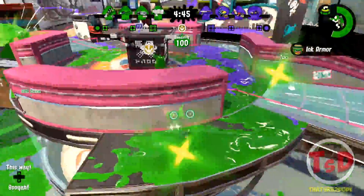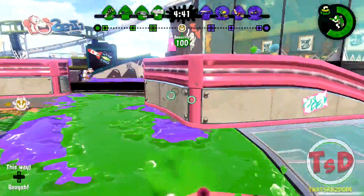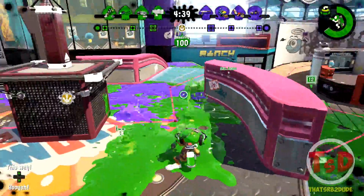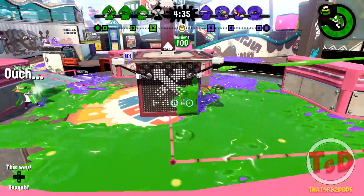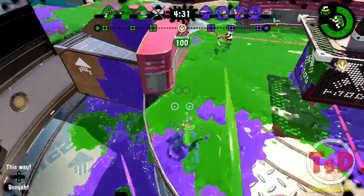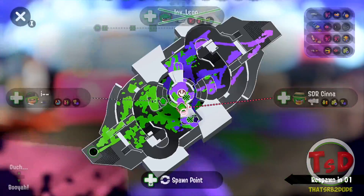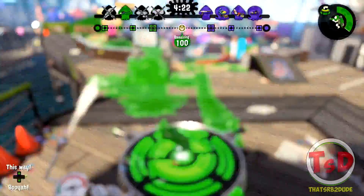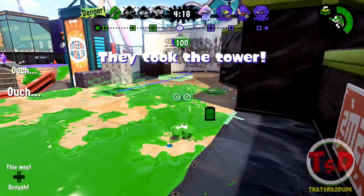It's also one of those things where I don't really use a lot of Inkjet weapons, so that in itself is something really different. There is a guy — I hit a guy over there thinking I have Enperry Dualies, I just threw the Curling Bomb upwards. There's someone going down there and the Hydra Splatling actually cooked me out. I probably should have just charged my Inkjet there just to see if I can actually snipe the Hydra, but I was pretty hesitant on that.